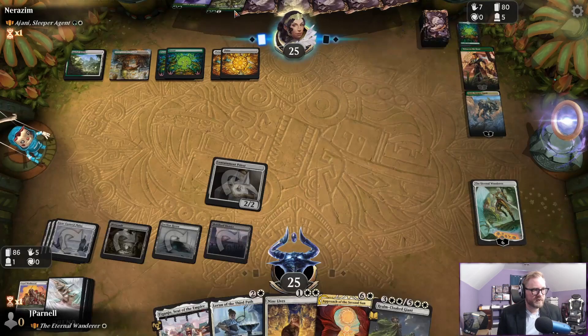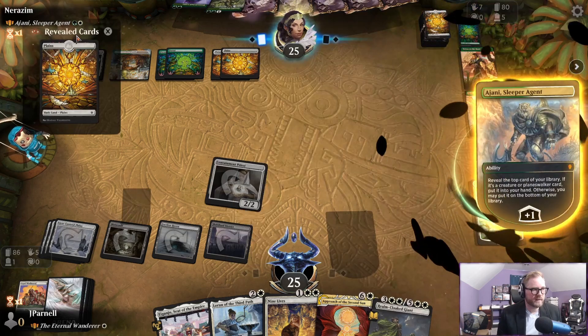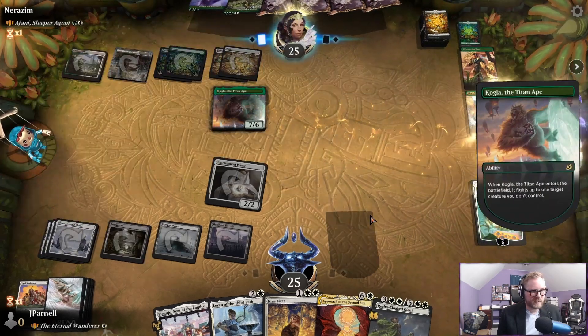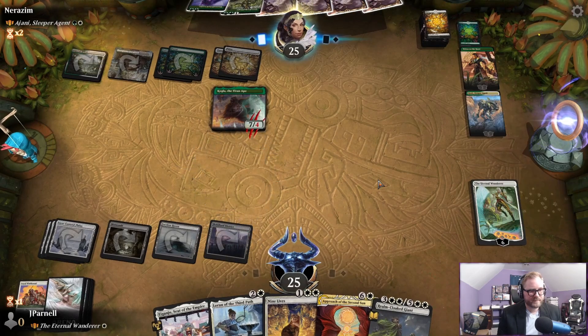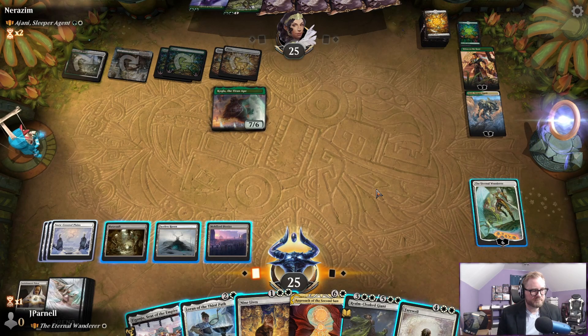I got two creatures — Garrix Harbinger and Werewolf Pack Leader — and then they reveal a land yet again. This gives poison counters — that's bad news. Don't find Containment Priest.